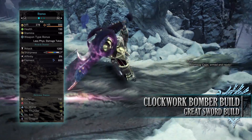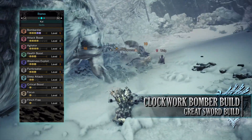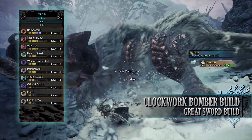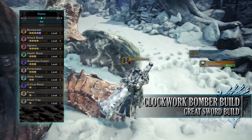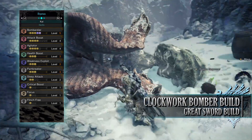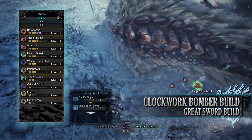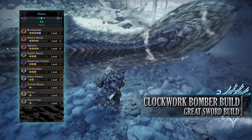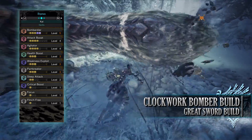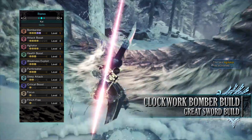As for the skills you'll have Bombardier level 5, which increases the damage of our explosive bombs. You'll have Attack Boost level 4 and Agitator level 4. Agitator is a wonderful skill in Iceborne — when a monster becomes enraged it increases our raw attack and affinity, and thanks to the Clutch Claw you're able to pretty much control when a monster becomes enraged. You have Health Boost level 3, Weakness Exploit level 3, and Part Breaker level 3 as a byproduct of the gear, which allows us to destroy monster parts more easily. You'll have Sleep Attack level 2, which increases the sleep rating and build up of this build. You have Critical Boost level 1, a byproduct of the gear that increases the damage of critical hits. You have Focus level 1, and finally Flinch Free level 1, which helps prevent knockback from minor monster attacks or allied players.